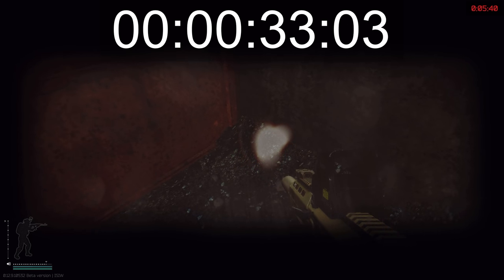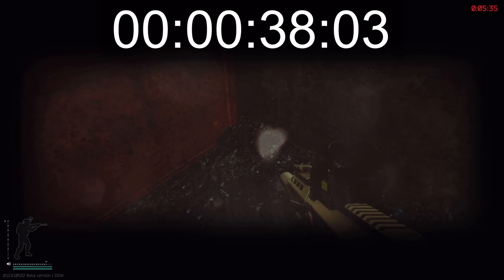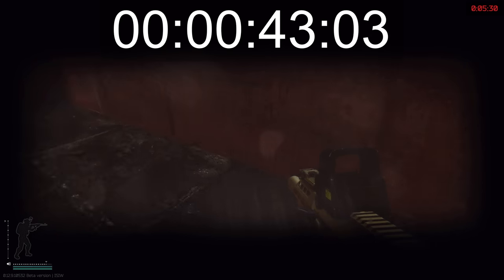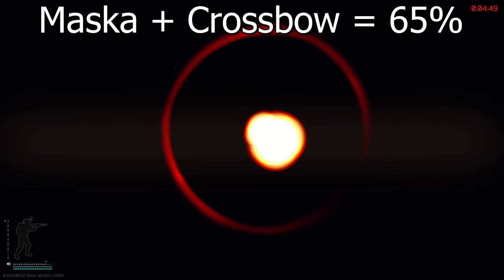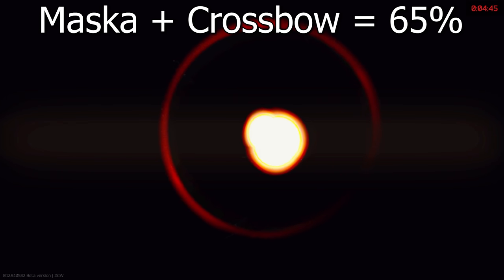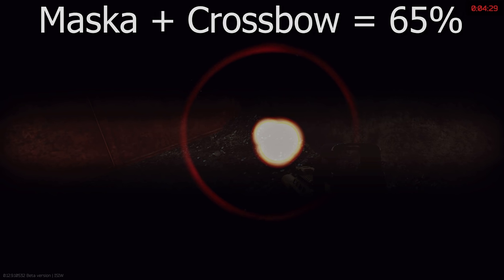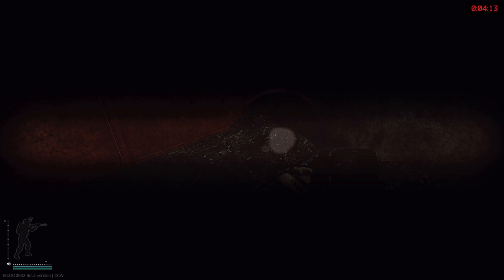Wearing the Wristee plus the Crossbows comes in at 45 seconds for a full recovery of sight. With the Masker plus the Crossbows at around 65% reduction — obviously the Masker has terrible field of view but the reduction in time is incredibly good. It's probably not worth the visibility penalties though, and something like the Wristee is probably just better. That combination gives you 40 seconds for a full recovery.